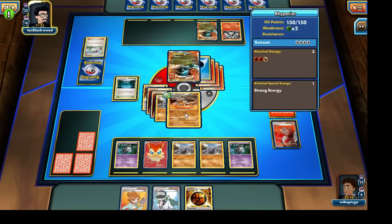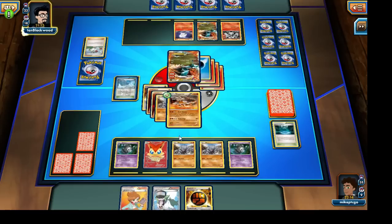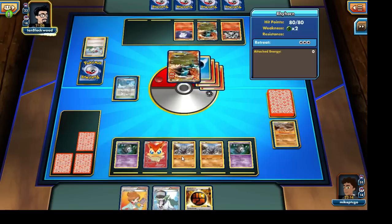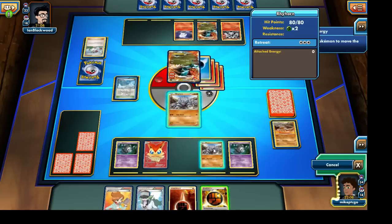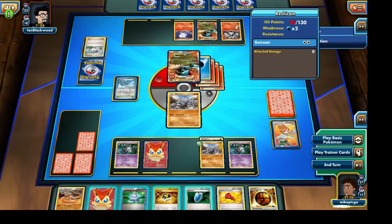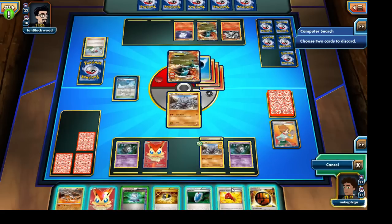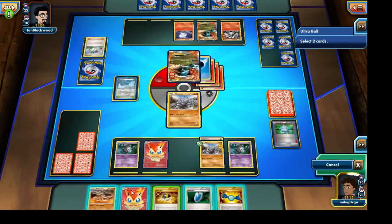Our opponent is going to N down our hand, which is actually kind of nice so we can use Juniper on our turn. Another Frozen City Stadium is coming out. I'm hoping to draw onto Dusknoir soon. Let's bring out a Rhyhorn for now — unfortunately he will get knocked out. Let's attach a Strong Energy to our benched Rhyhorn and use Juniper to see what we draw. I could knock out that White Kyurem EX, but I'd have to sacrifice quite a few cards. Let's use Computer Search to grab a Rare Candy, then Ultra Ball — discarding our Victini and Rhyperior — to grab one of our Dusknoirs.